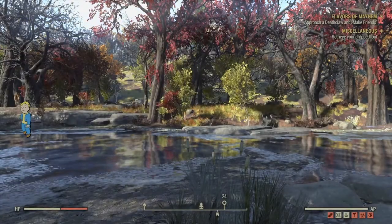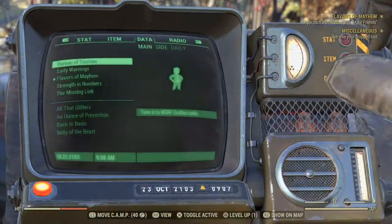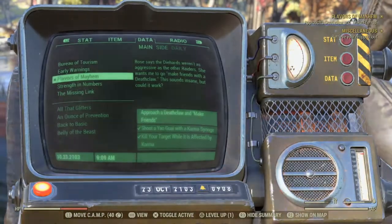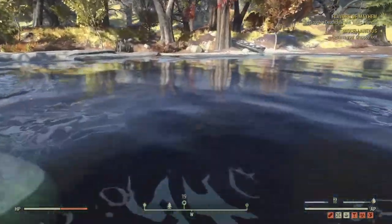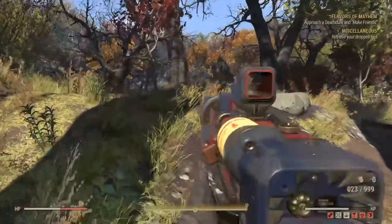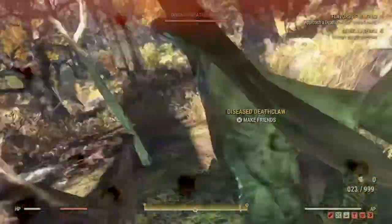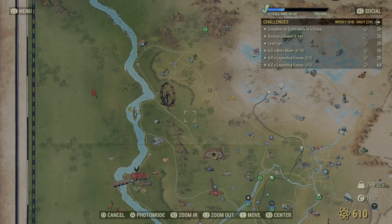So after our little run-in with the wild mongrels and not faring too well, we've got to go and make friends with a Deathclaw. Flavors of Mayhem objective: approach a Deathclaw and make friends. This is basically just a taunt from Rose. Bear in mind you can always run away from the Deathclaw. You have to press X — or if you're on Xbox, your A button — to make friends when you're near the Deathclaw. It might well be suicide, but hey-ho.